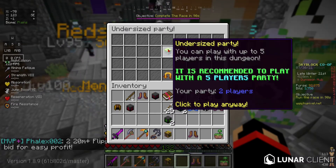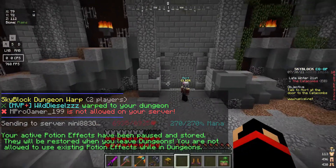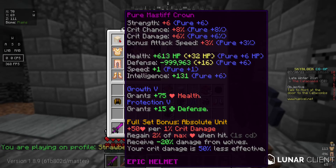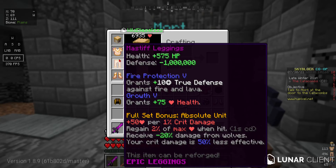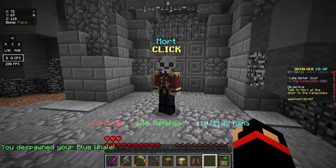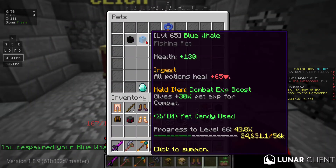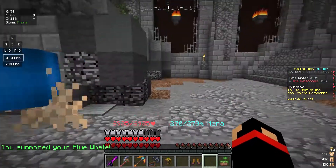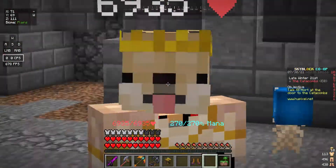I've not even done this because I don't do catacombs. It's recommended to play with friends, I guess. 6,000 health. Also, why am I so slow? Does this take away speed? What is up with my speed? It gives me 6,000 health here. I still have the guard potion on, so it only gives me 6,000 health as normal. But hey, that's still really good — 6,000 health.